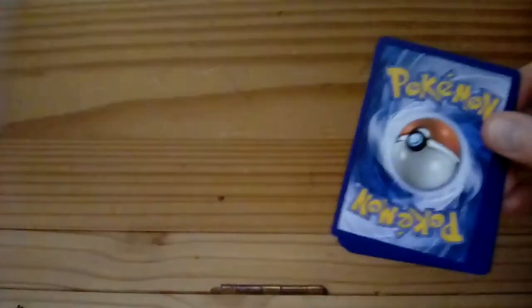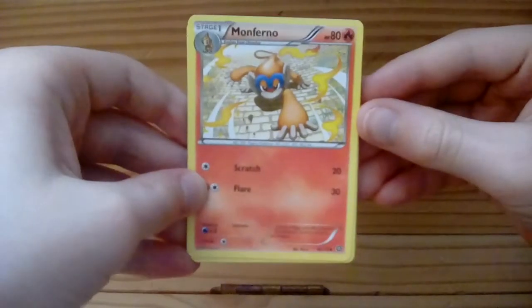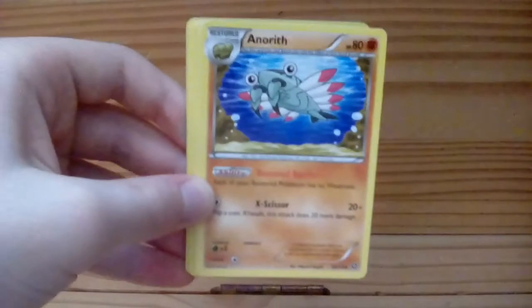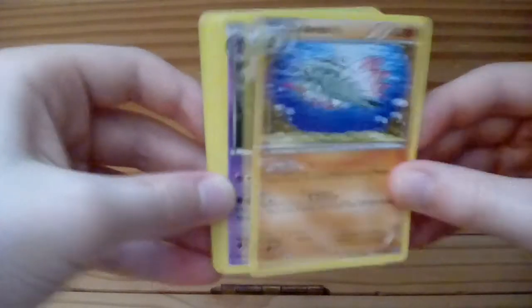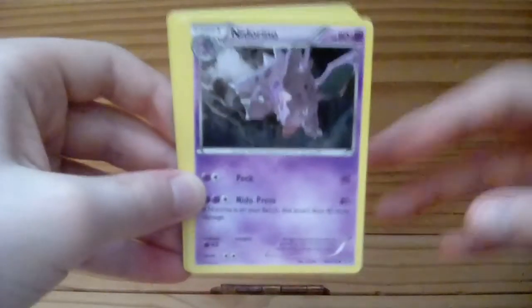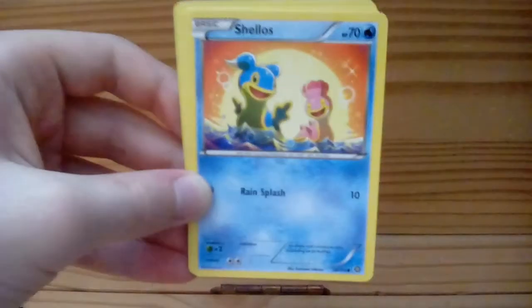Let's do the card trick which I'm pretty sure also works on these — one, two, three, and put those in the front. Start with a Monferno, nice. Most of these I'm pretty sure are going to be new because I don't have any of these. We got a Monferno, an Anorith which is interesting, a Nidorino — funny because we just got one in the other pack but this is the new version. And a Shellos, which is the one we saw on the pack.